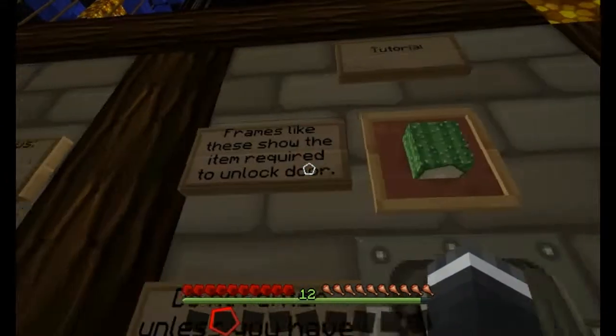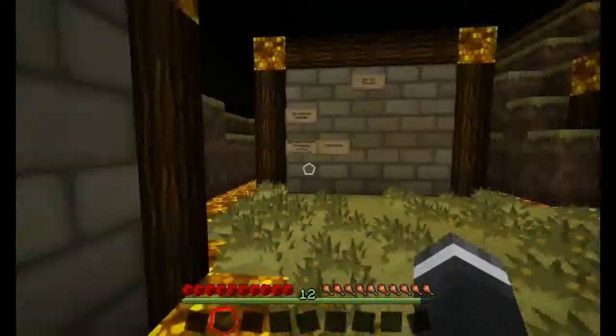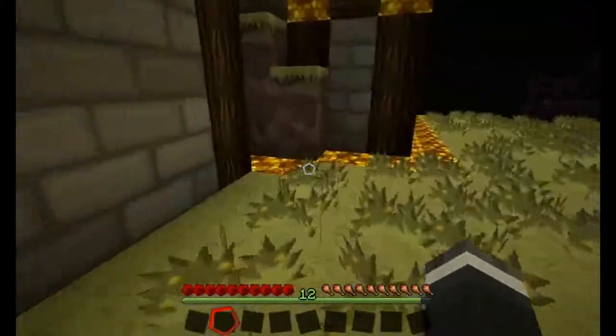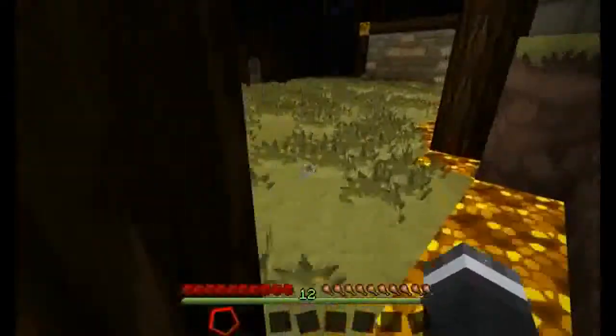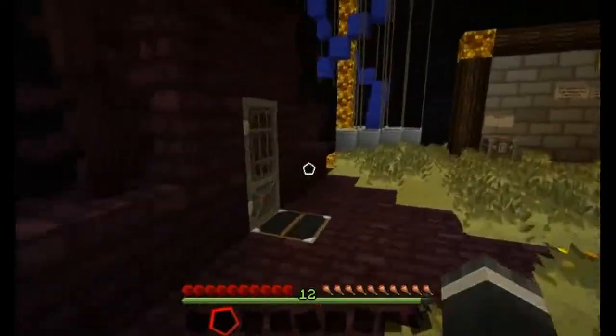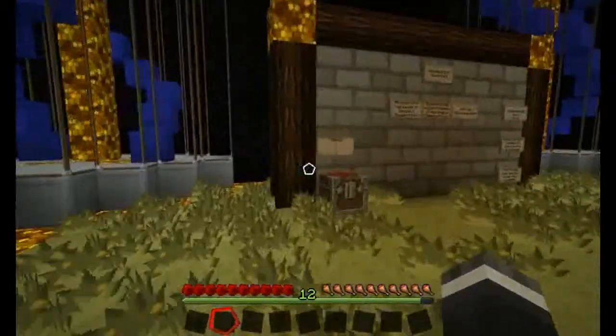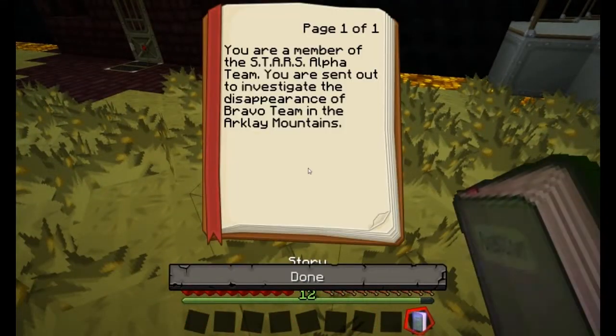Apparently we need to find these items to open these doors. There's a map of the area — pretty awesome. I think that's a wall of thanks. The story is: you are a member of the STARS Alpha Team. You were sent out to investigate the disappearance of Bravo Team in the Arklay Mountains.